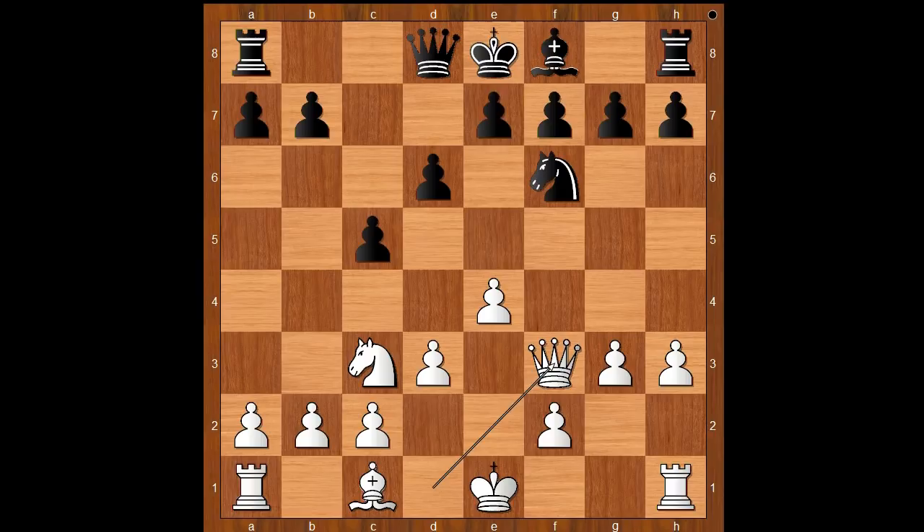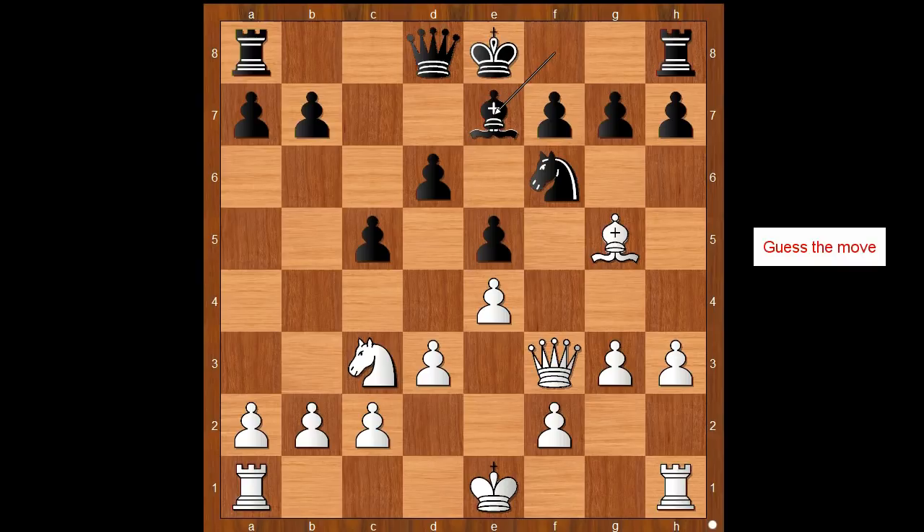Bishop to g5, bishop to e7. White to move. What would you do in this position if you had white pieces? Would you consider taking on f6 or not?